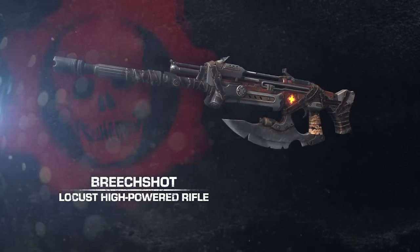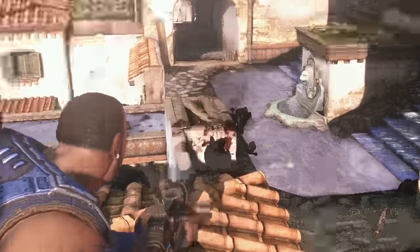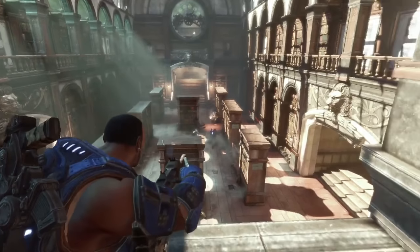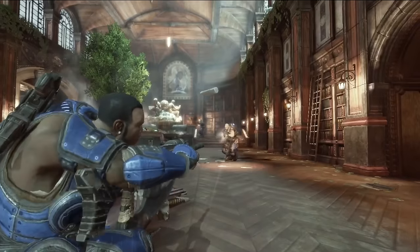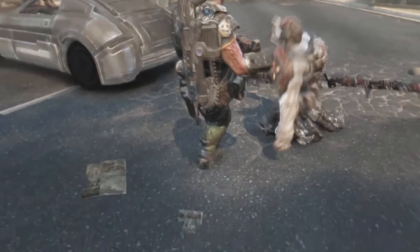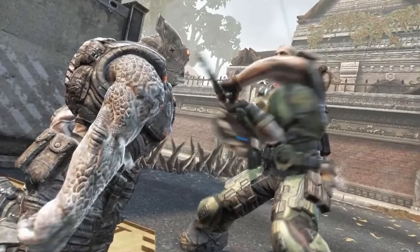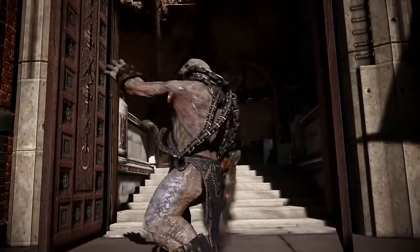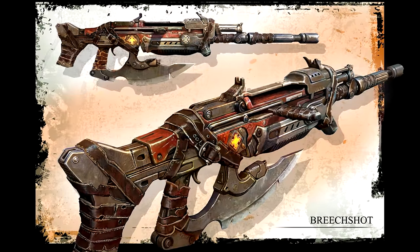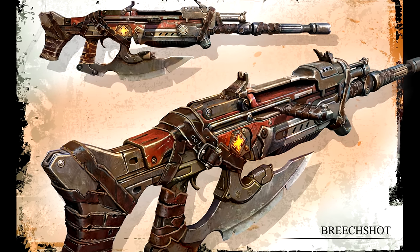The Locust Horde would modify any human weapons they saw fit to repurpose into something even deadlier. One great example of this was the Breachshot. When the Locust captured the UIR's GZ-18 Markza sniper rifle, they modified it and gave it crude attachments, turning it into a sniper without a scope. The added bayonet on the Breachshot could also be used in horrific fashion by flipping the gun around and executing a foe. The Breachshot was carried most notably by the Locust Ragers, but they tossed the weapon aside once enraged. The rifle is fed from an internal 4-round capacity magazine and is operated through straight-pull bolt action.